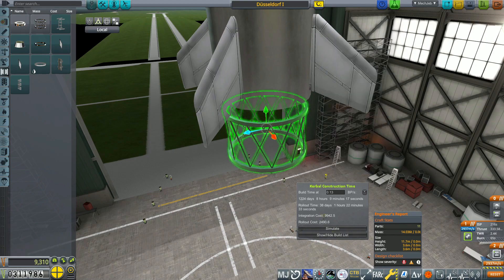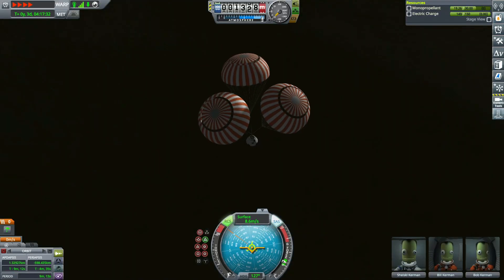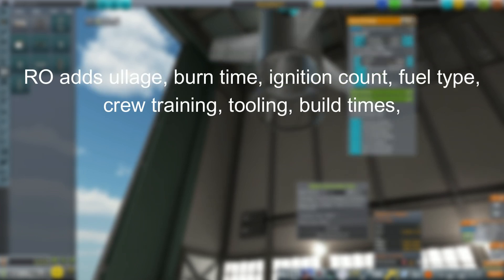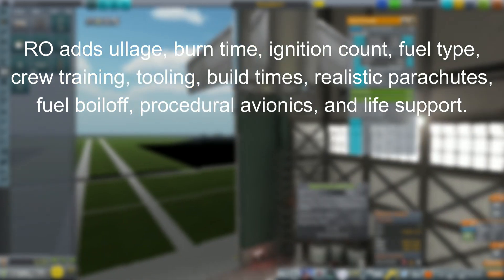In addition to all the normal vanilla stuff you need to manage — like delta-v, electricity, aerodynamics, orbits, and landing — RO adds voltage, burn time, ignition count, fuel type, crew training, tooling, build times, parachutes, fuel boil-off, avionics type and level, and life support to manage as well.